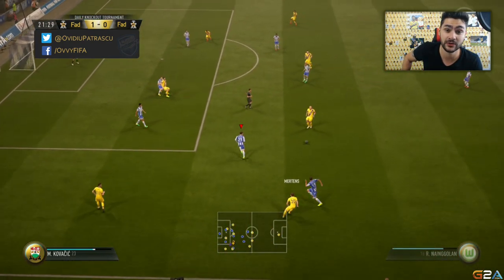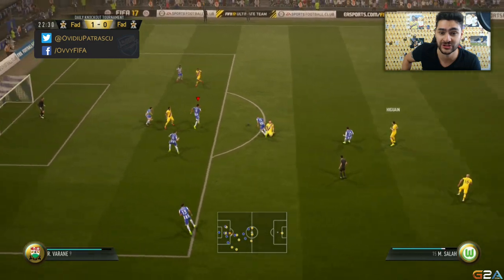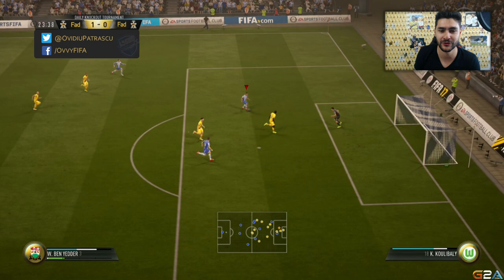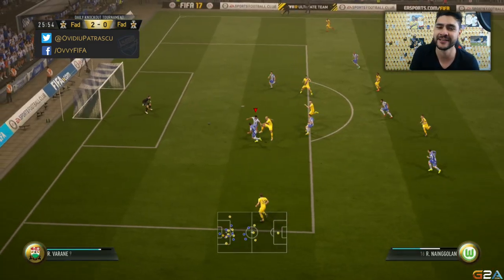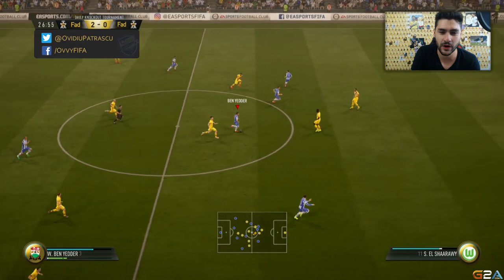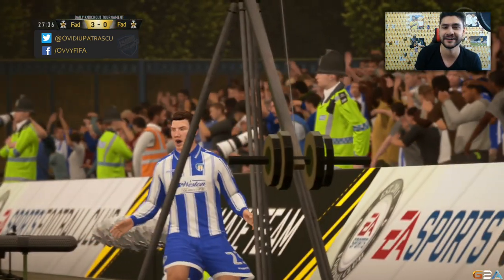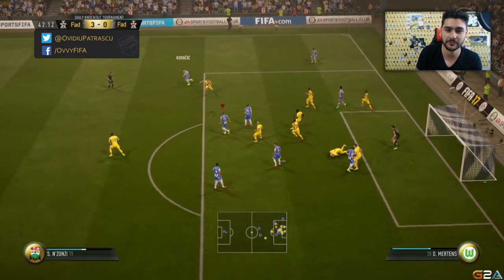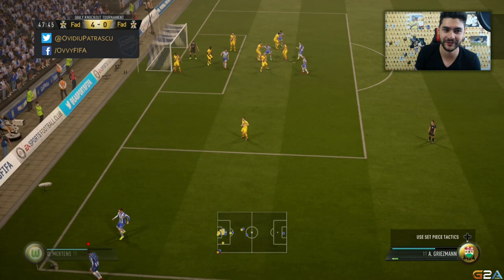Minute 21, defending, important not to concede with a one-goal advantage. A tackle from Nsonzi, we get the ball back to Varane and unleash the deadly counter attack. Benny Adair all alone, nice fake shot stop, passes to Benzema — 2-0. Minute 24, another deadly counter attack, Oblak with an easy save and we play the counter attack fast to our three strikers. Ball to Kovacic, low driven finish, goalkeeper has no chance — corner kick, ball bounces to Benny Adair inside the penalty box, 4-0.